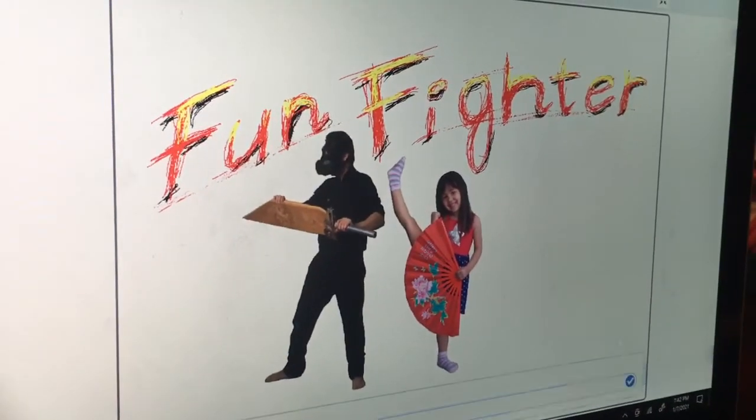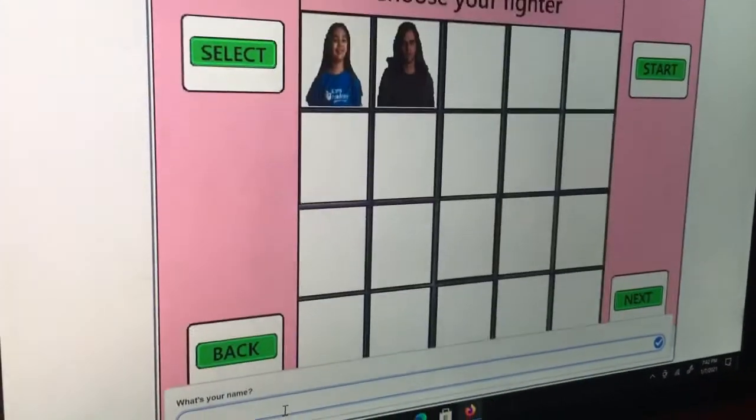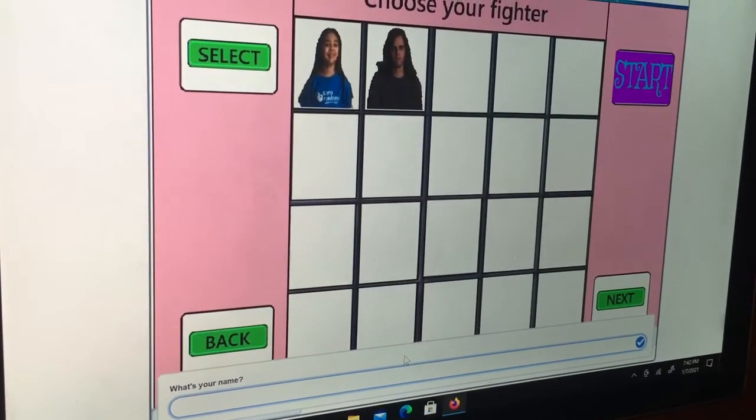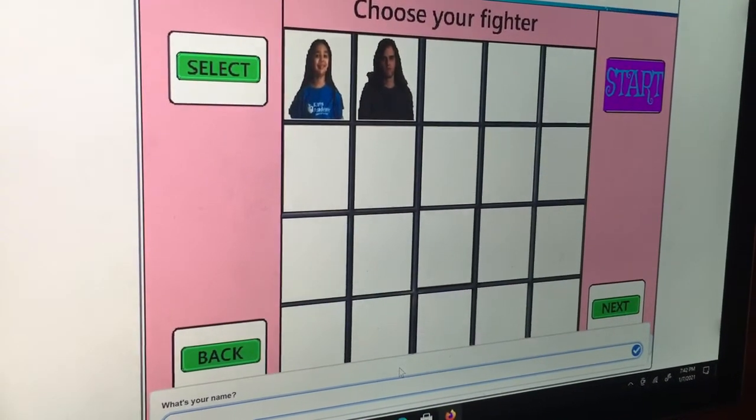So I press the green button and it asks you, what's your name? So you can type in whatever you want. For me, I'm just going to say Cherry Puff.